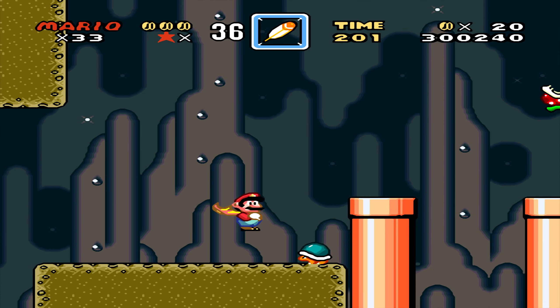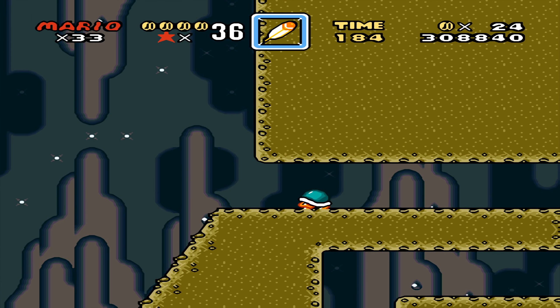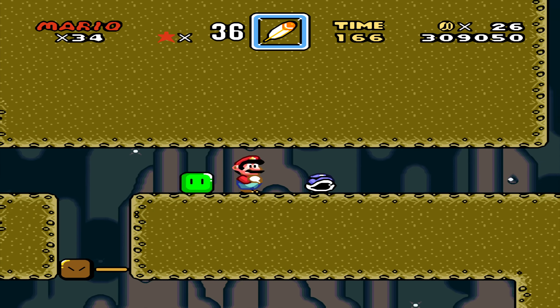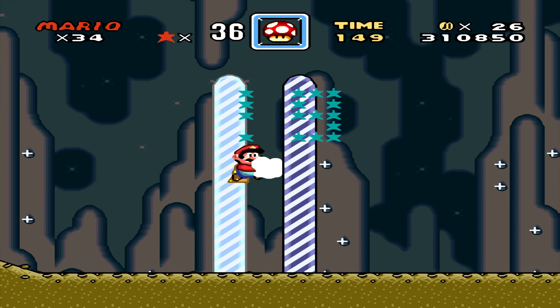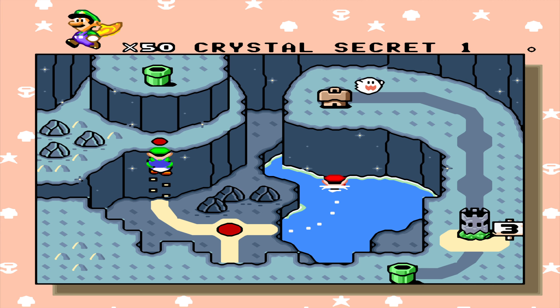Don't need a fire flower, no thank you. I'm taking this blue shell with me as compensation. You can either get a one-up or a power-up out of it if you complete a level with it in your hands. I think if you go across the goal with a trampoline in your hands it turns into a one-up — don't fault me on that.